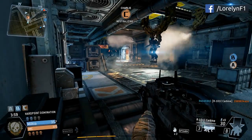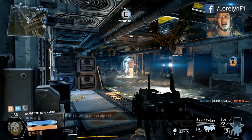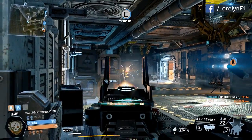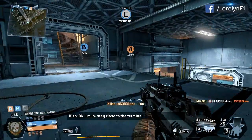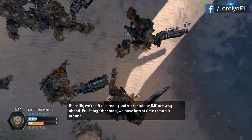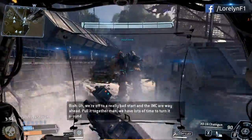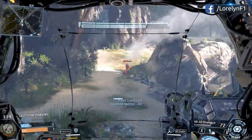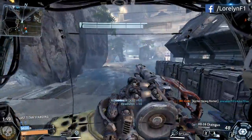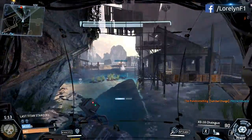Then we have Hardpoint, also known as Domination. The objective is to fight over three neutral points on the map — the more hard points held, the faster your team will win. Last Titan Standing is where you start as a Titan and your objective is to destroy all enemy Titans in order to win — not necessarily all the pilots. Just because your Titan is destroyed doesn't mean you stop fighting; you can still play as a pilot and destroy enemy Titans, but make sure there is still at least one Titan remaining on your team.